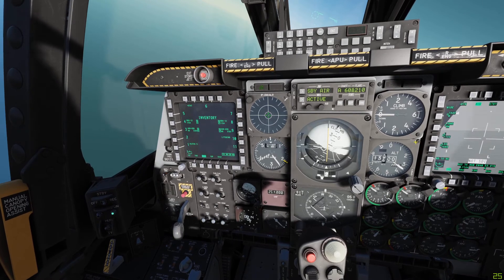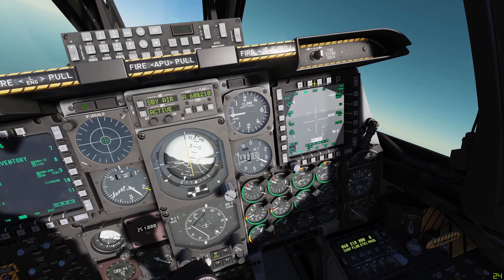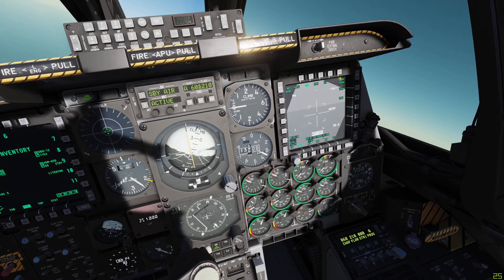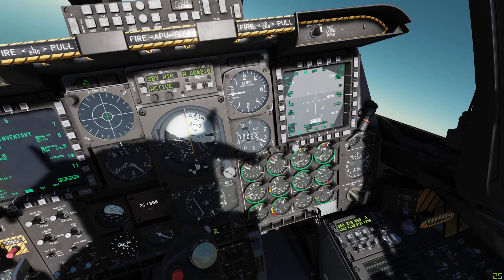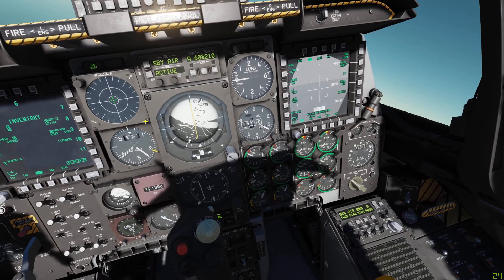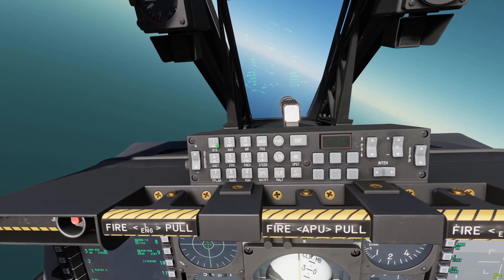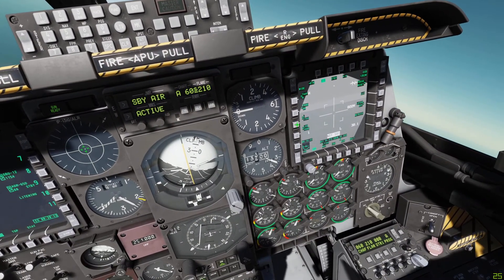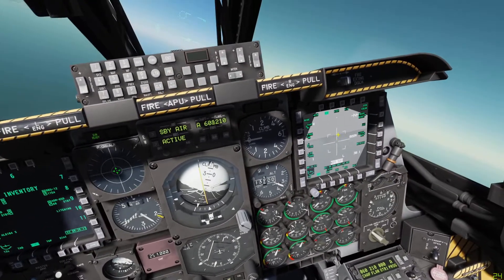We've got our laser code set up on the bombs. Now we need to make sure we've got a matching code on our laser designator. In our TGP — with the TGP warmed up in AG ground mode — go into the control tab and you'll see the laser code field. We want to enter 1154, and once we hit that OSB our laser code is now set and matching our GBU-12s.